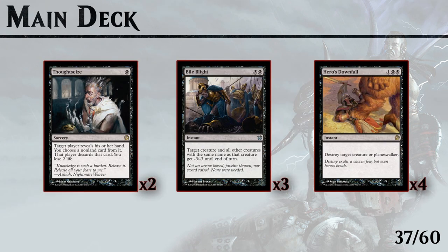We round out the main deck with some disruption: 2 Thoughtseizes for hand disruption, 3 Bile Blights and 4 Hero's Downfall for creature removal. Hero's Downfall can also be applied to planeswalkers.